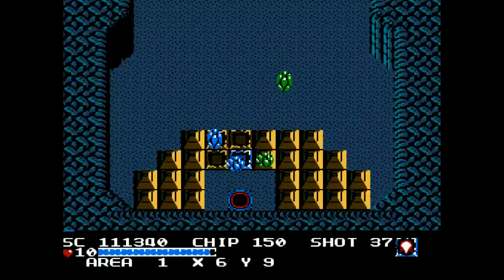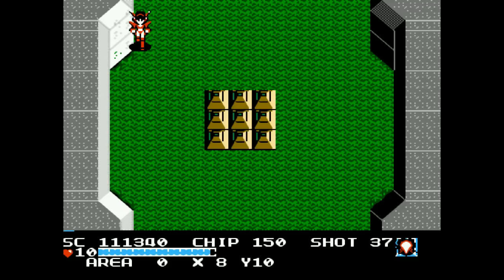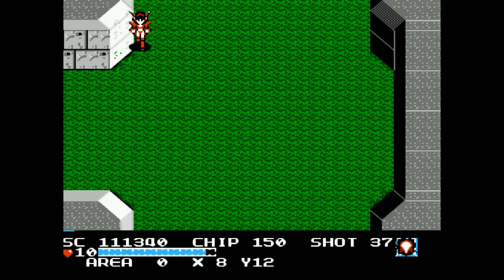We managed to collect some really good weapons so far — mostly the saber and the fireball. The V-saber is going to help us out in some areas too. Here we are back in area zero. We're just going to go right here southwest, and no, I'm not going to save — we're just going to continue on.